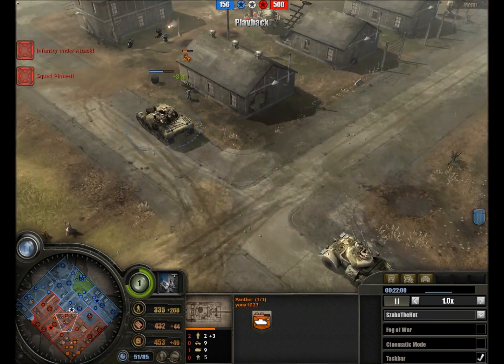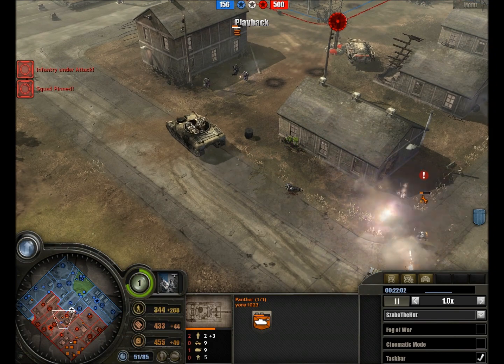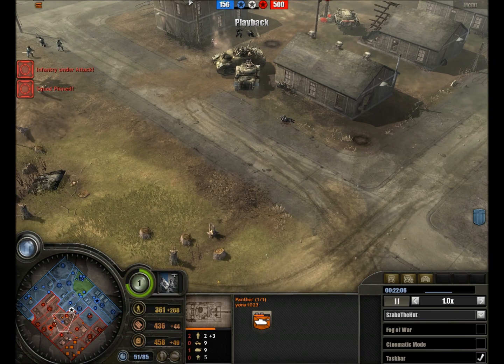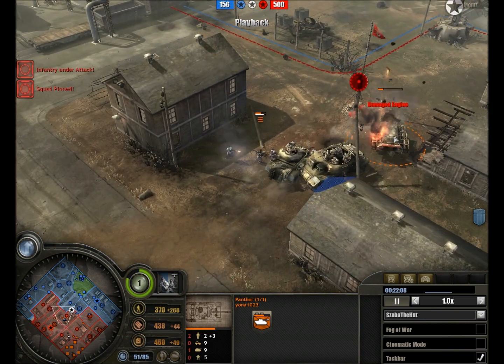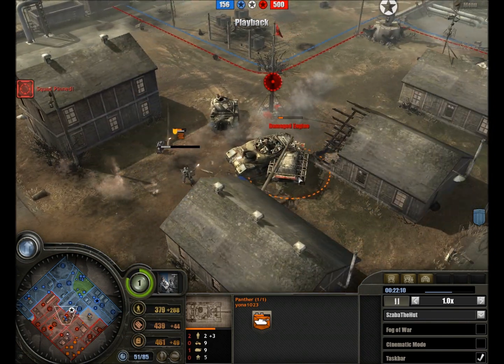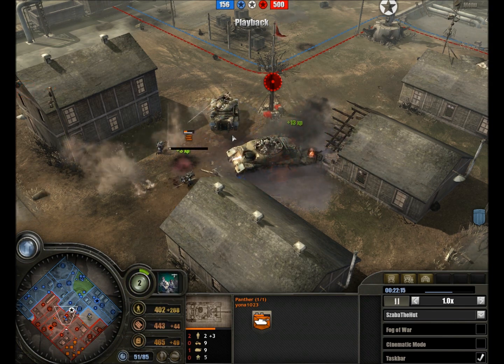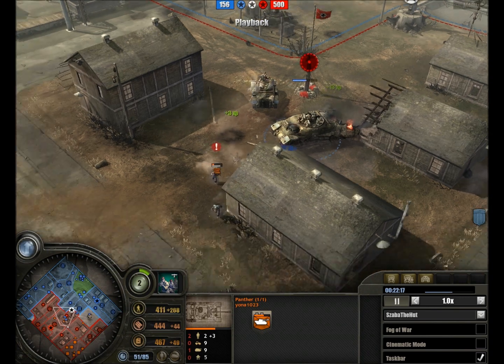Making a dash for safety now that the combined Panther force is there threatening them. Removing the Stuka Fuss from the equation with PIAT and gunfire. The MG42 team is also forced to retreat.